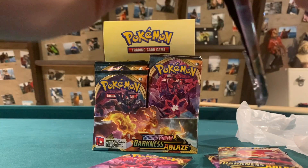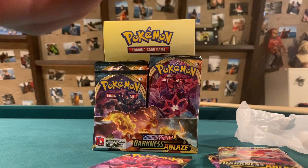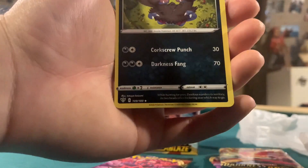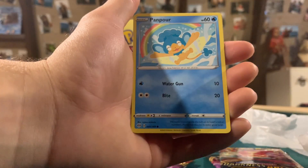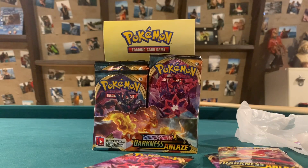Charizard pack coming up — can we pull Charizard? That is the goal of Darkness of Blaze. I also still have yet to even open Champion's Path, guys. Very disappointing. This pack starts off with a Psychic Energy, Staravia, Zuelos, Pupitar, Cub Shoe, Roulette, Jigglypuff, Diglett, Panpour, Galarian Darmanitan. And I think we have our first hit back there — it is a Centiskorch V! Nice. We are going to go ahead and sleeve this guy up. First hit of the box right here.